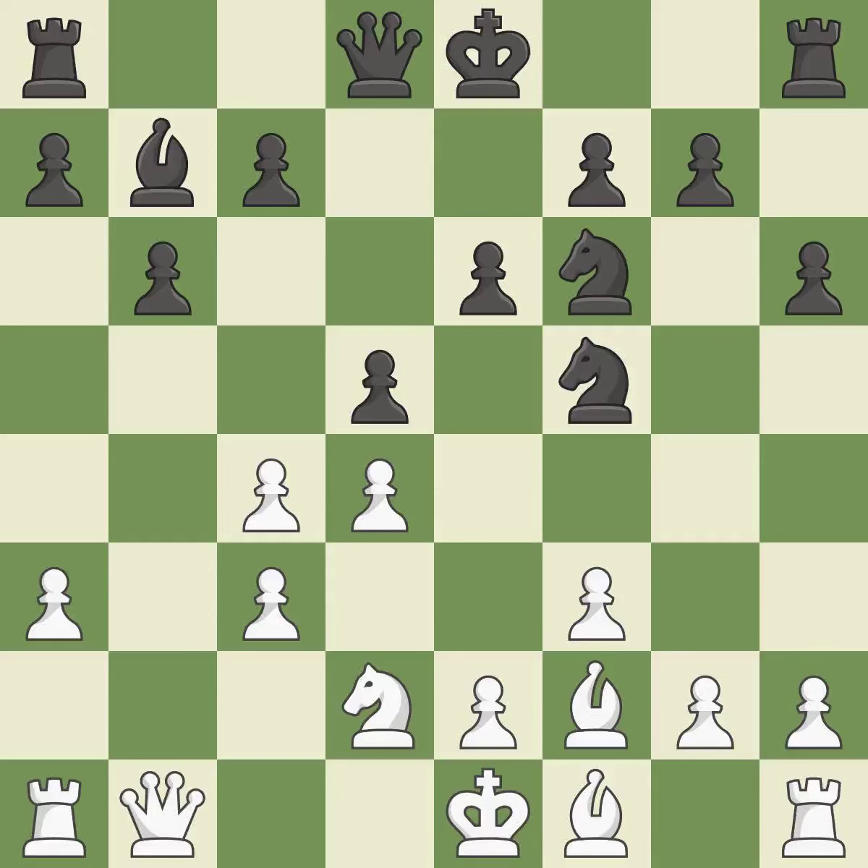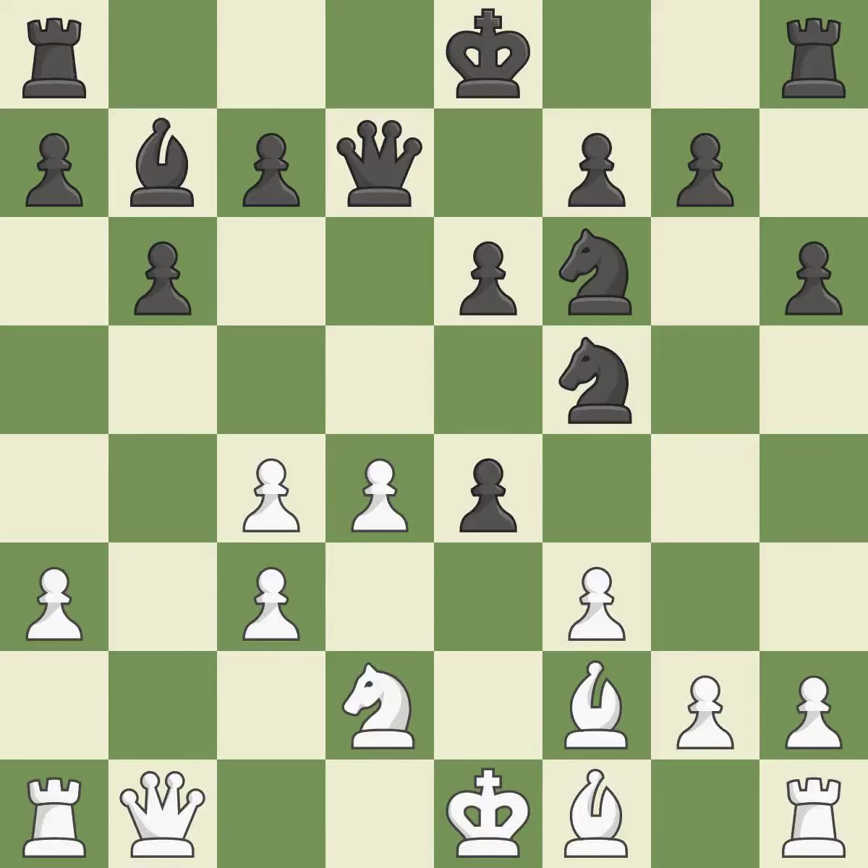A superior technique to develop a Queen from its beginning square is missed — it is incorrect. By growing a Queen from its beginning square, this activates the Queen — that's good. The Bishop is prepared to grow into a functional square — it is ideal. This keeps the material balance in check with good commerce — it is ideal. Backs off — it is ideal.